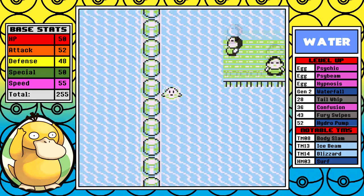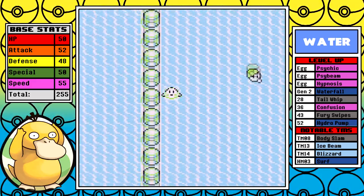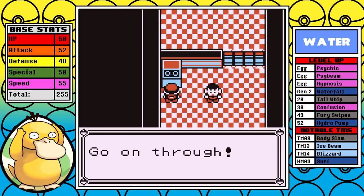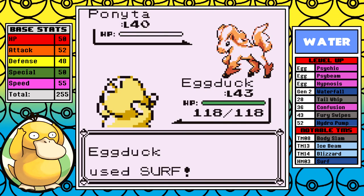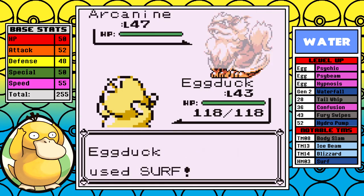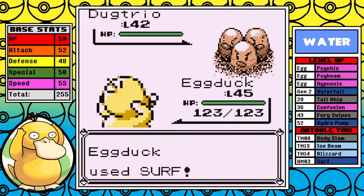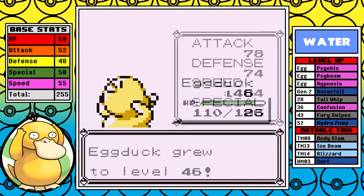With that out of the way I get my nice weekly swim down to Cinnabar. I'm still on the minimum track trying to get through things as fast as I can — it's time for Blaine. It goes without saying that I have a great matchup here. Surf is the kryptonite to his overly cute Pokemon. I get a lucky crit on the Rapidash, take heavy damage from Arcanine's Take Down but survive and take it out. Then it's the final badge — Psyduck is very well equipped, and this actually turns out to probably be the easiest fight in the entire game.